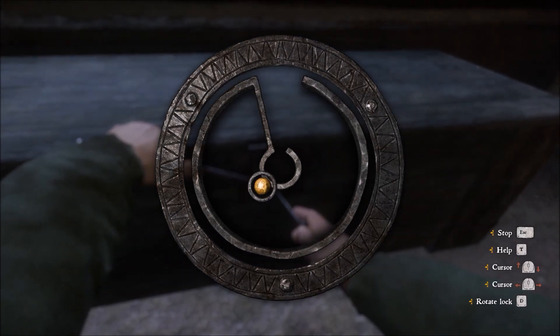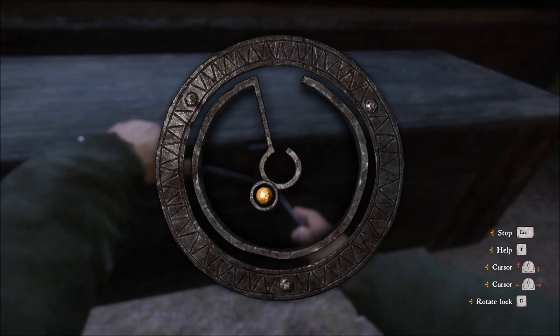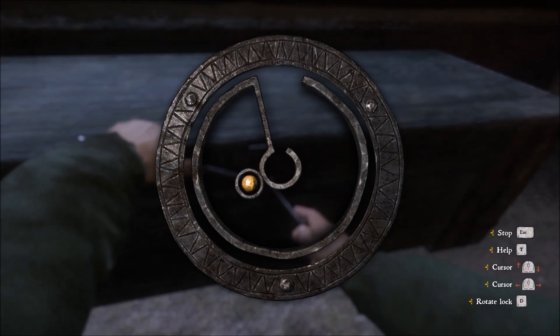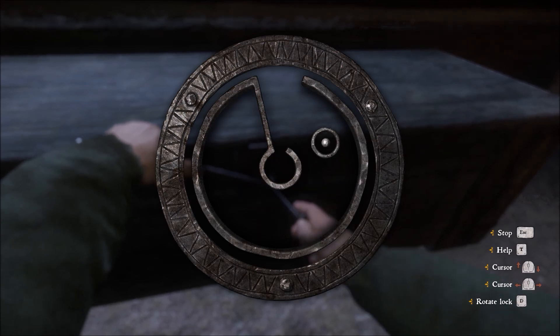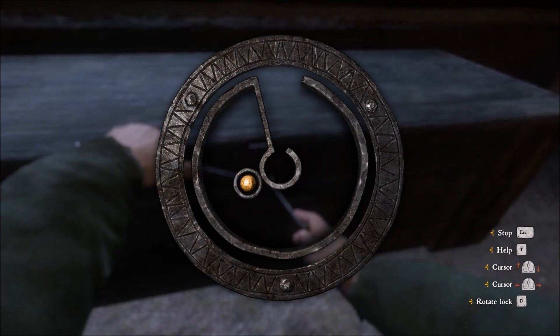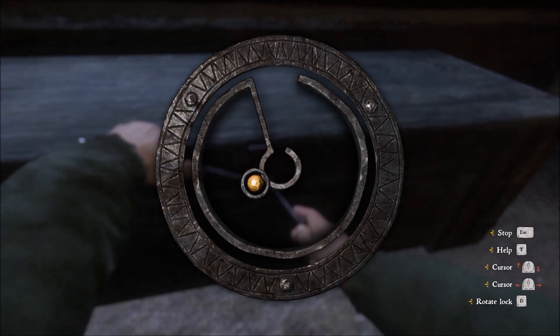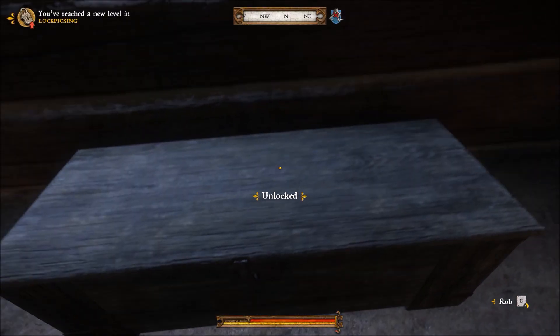We want the sweet spot to be much closer to the middle because it's easier to spin from there. We're going to keep clicking on it until we get it in the middle. Keep in mind the longer you stay here, the likelihood of getting caught gets greater since you're in somebody's house. Alright, right here — perfect, that's an optimal spot. Now what you have to do is hold D to turn, and you have to turn the lock along with it, always keeping the indicator yellow.